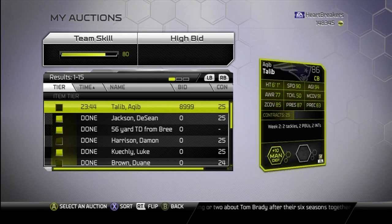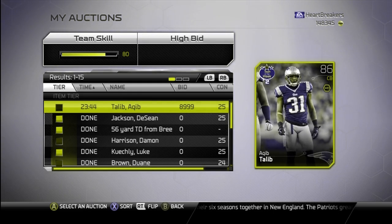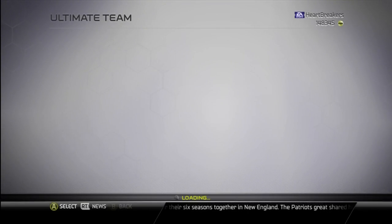We'll start out with Keeb Tlaib, since I pulled him in a pack. There are his stats. He gets plus 10 to man. I opened up one pack today, pulled the Keeb Tlaib, so not too bad.